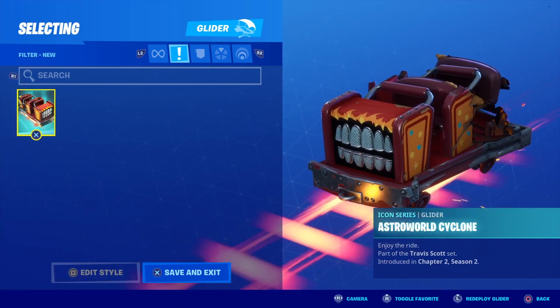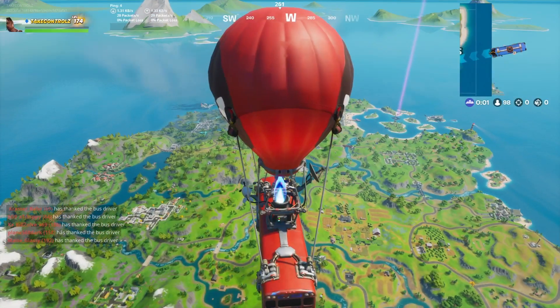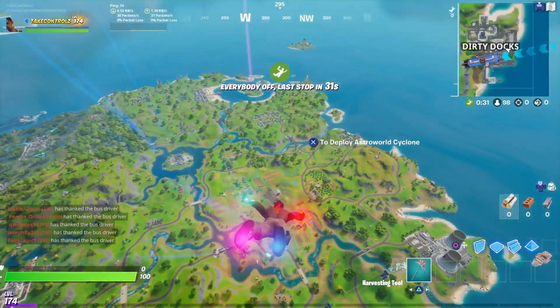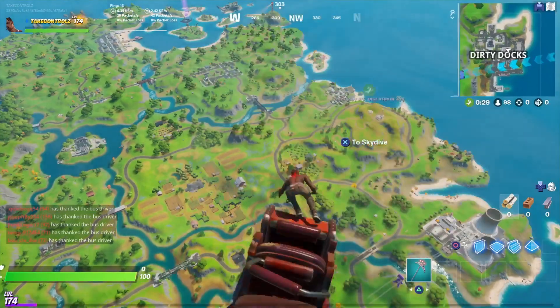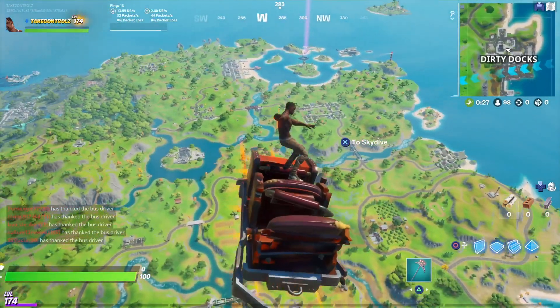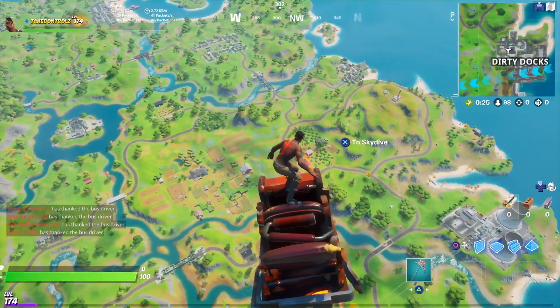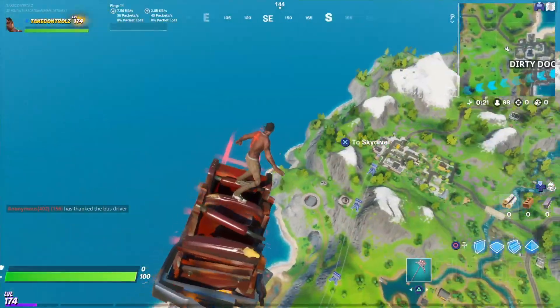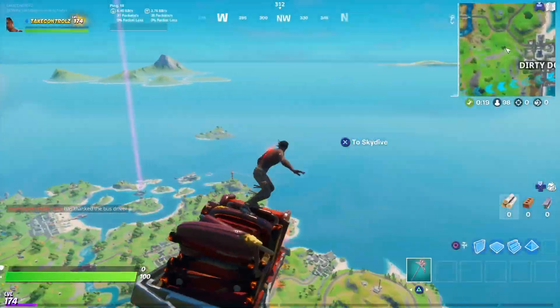Let's see what it's like in game. Check out this Travis Scott glider — the Astroworld Cyclone. Here we go, oh yeah I forgot he's standing on it — sick. The track as well, that looks wicked.